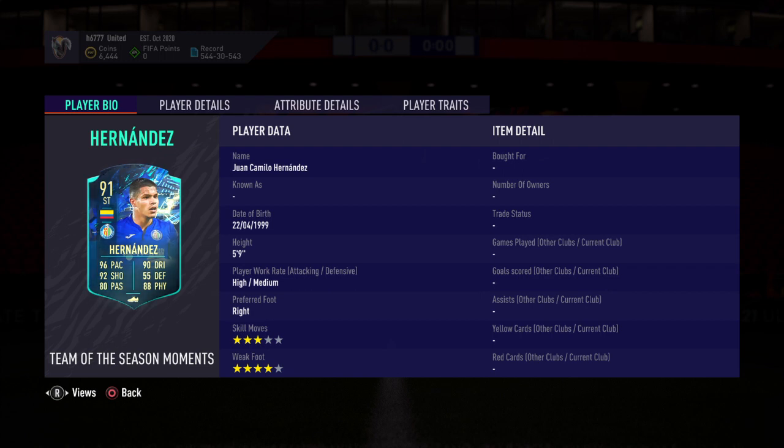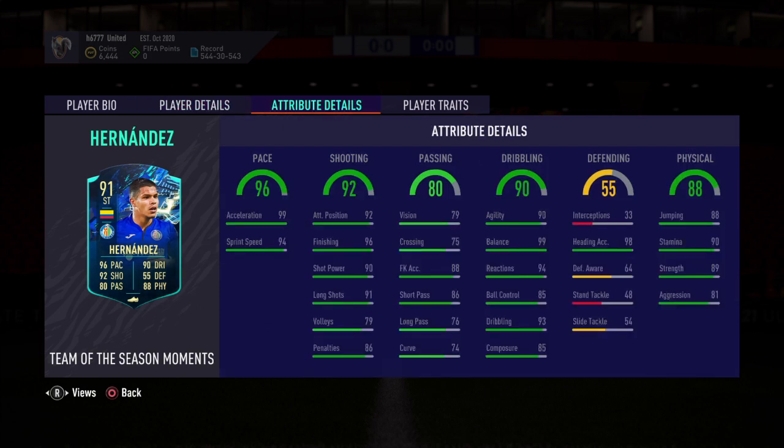Juan Camilo Hernandez — high/medium work rates, 3-star skill moves, 4-star weak foot. Attributes: pace 96, sprint speed 94, finishing 96, passing is good, dribbling is good, physical is also good for a forward card.